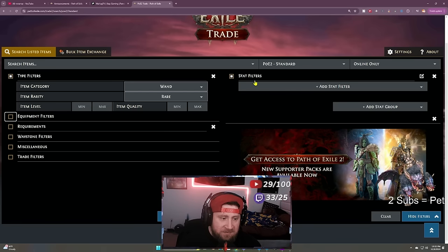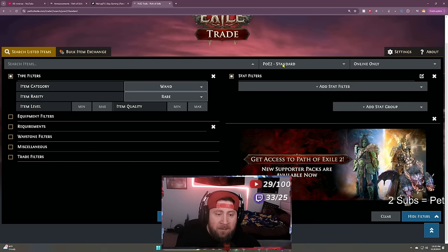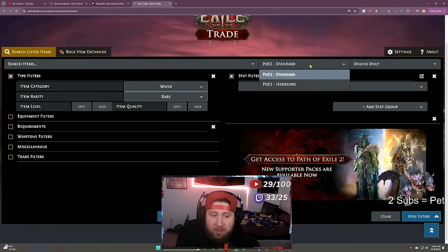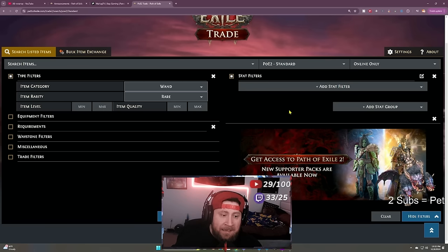Now we'll go over to stat filters. Up at the top you can search for a particular item by name — type something and find it if it's an actual item in the game. Keep in mind these two bars: PoE2 has Standard and Hardcore — if you're not on Hardcore you're on Standard. Next is Online Only, Online in League, or Any. Right now we don't have a league, we're just in early access, so set it to Online Only — it only shows items from players actually currently playing the game.